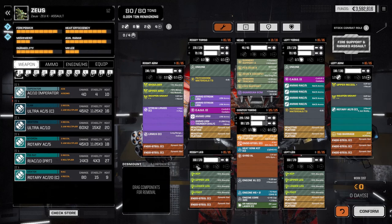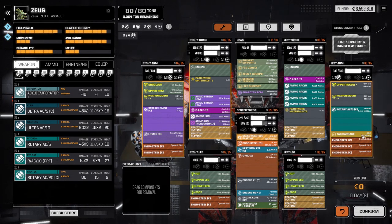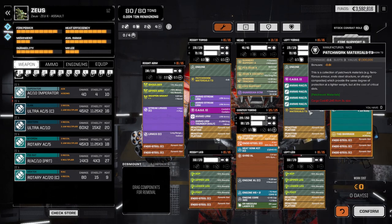We went with the RAC build. We've got a Rotary Auto Cannon 5 on the arm with the TAG barrage. The RAC-5 is supported by the plus-3 arm-mounted weapon and upper recoil, giving us minus-2 recoil reduction. With our pilots we'll get more recoil reduction as well. We've got five tons of ammo — we were running with three before and found ourselves holding back on shots.